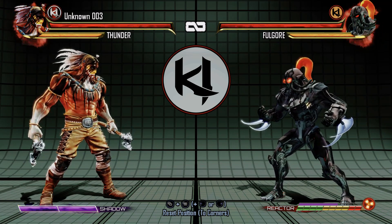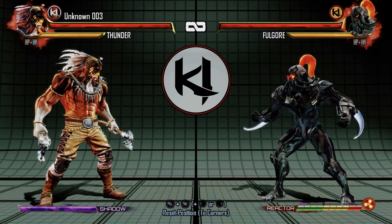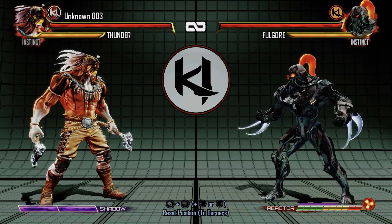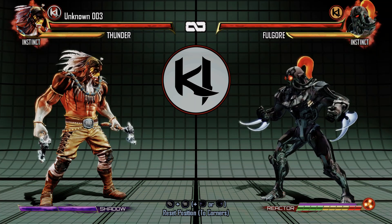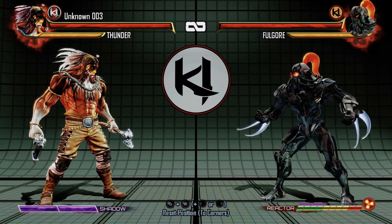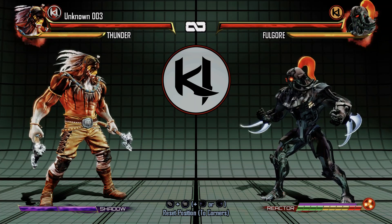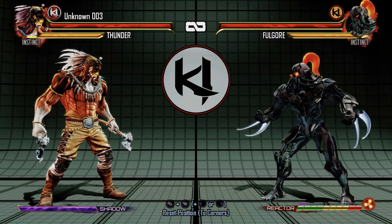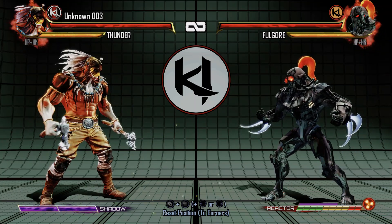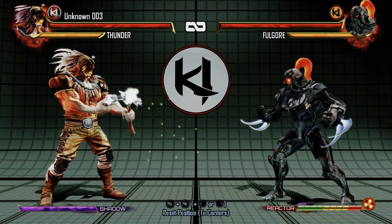So with Thunder, he's definitely more of a grapple character. And although he does have floatiness to him, as well as a slow walk speed, he is very viable for the fact that he has a half-screen command grab. Not to mention that most of his combos are very damaging and will leave a mark. So if you are a fan of making people panic with your mix-ups, especially when you have Instinct, this is definitely your character.